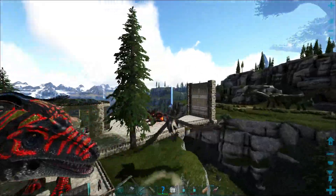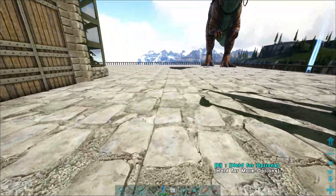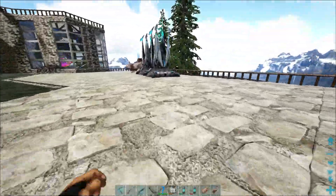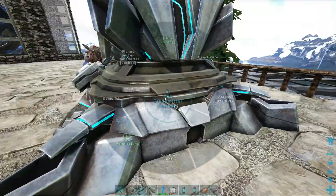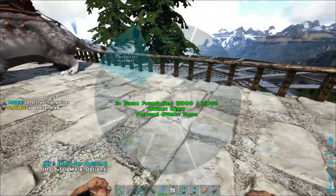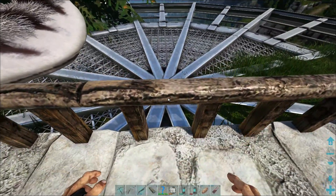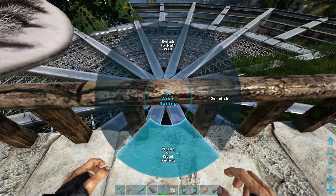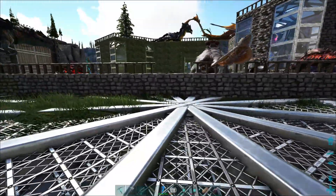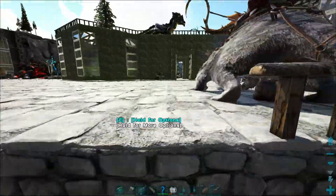So, first thing we'll do is we need to grab some stairs. I think I got some wooden ones already made up. Let's go ahead and pick these transmitters up too. What I'm thinking is maybe coming right down the middle, right here. For the stairs, I want to do probably double wide. The thing is, it's not going to line up with one of those.